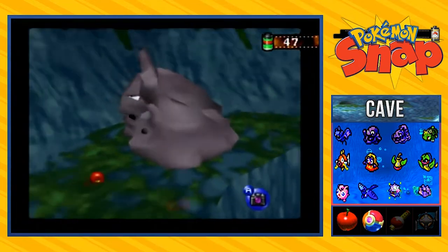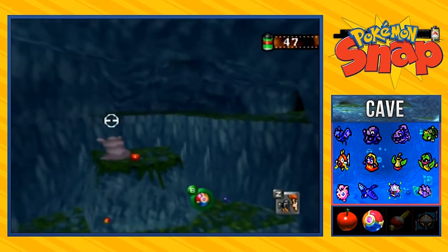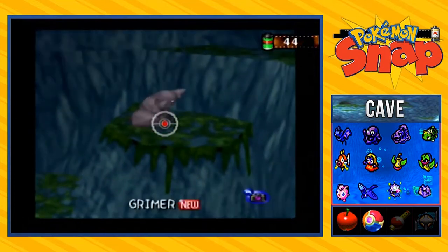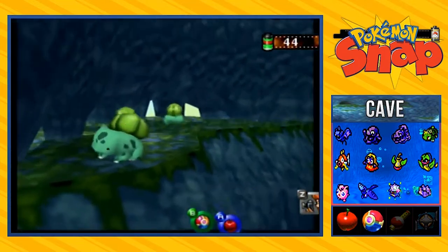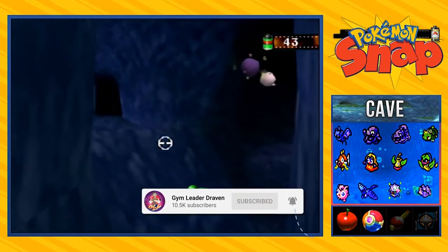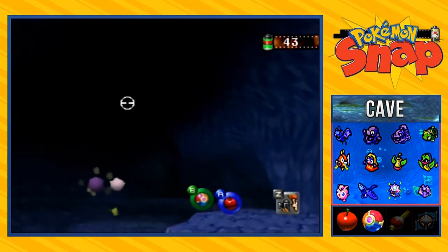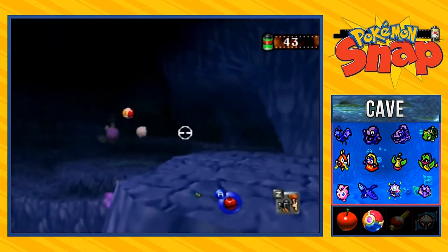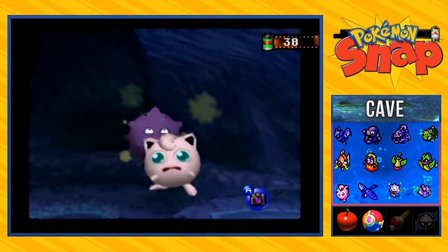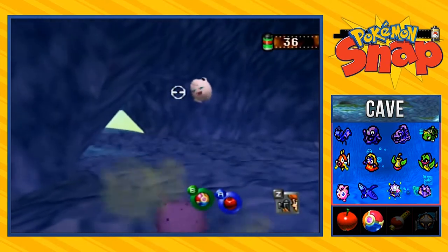Look at that! We gotta look at the other Grimer — you gotta get him close enough. I'm not gonna take the best pictures right now. Look at that — those Bulbasaur look a little bit weird. This place has a lot of mysteries to it. Hit this Koffing right here, liberate the Jigglypuff and all that stuff.